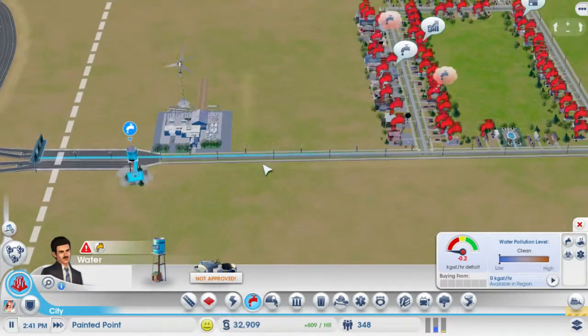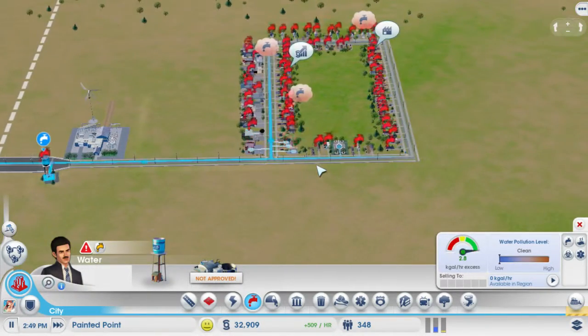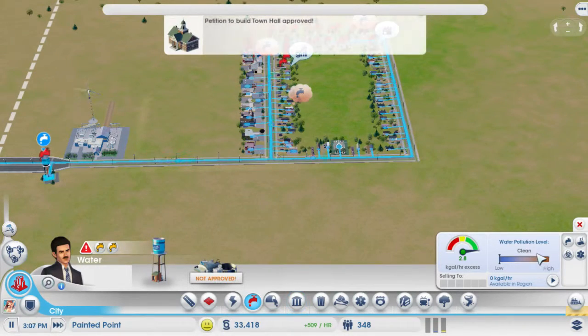So I'll put it way out here, as far away from the city as I can, and it's going to automatically start pumping water in today. Now we do have a water pollution level, so if it's high people are going to start getting sick and all that.